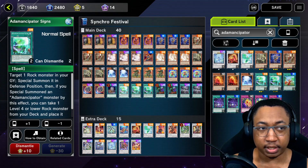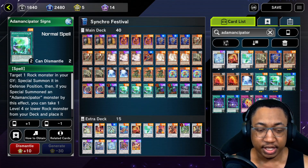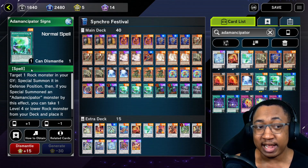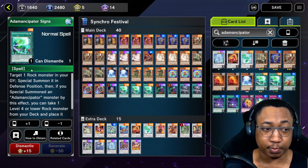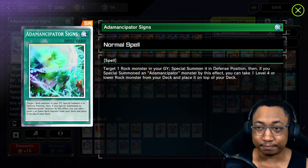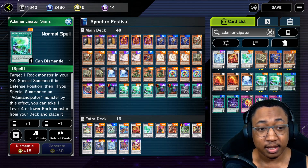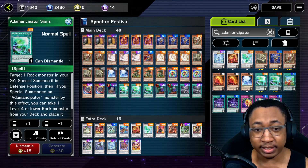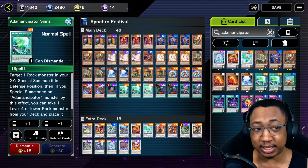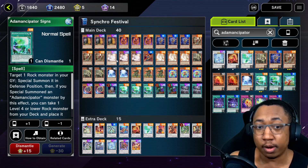The last two cards of my main deck are Anemancipator Signs and Forbidden Drop. I was going back and forth between some flex tuners and Anemancipator Signs, but I do think Anemancipator Signs is super good. It gives you a whole other layer of play after you think you've run out of steam. If you target one rock in your graveyard, special summon it in defense position, then if you special summon an Anemancipator, you can stack the top of your deck with a level four or lower rock. Even if you use an Anemancipator from the graveyard that can't re-use its effect, just being able to bring back a tuner is huge because the main problem this deck has is running out of tuners.